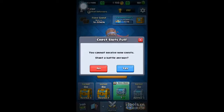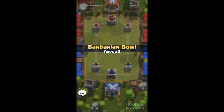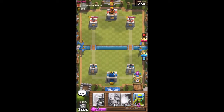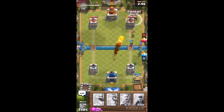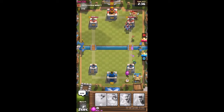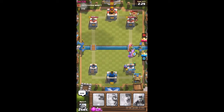It was a decent match, it was my mess up. Let's go again. Alright, so here we go. We're gonna drop that, I think we need to do that first. I see he's got the goblin hut and the fireball. Let's do the musketeer to go out through those minions. Some goblins just to distract.